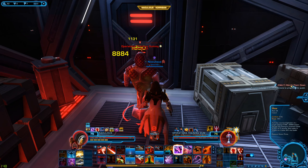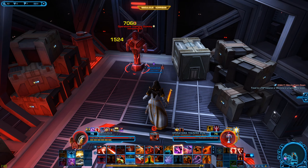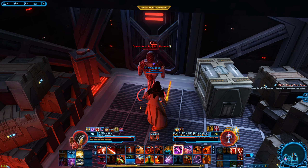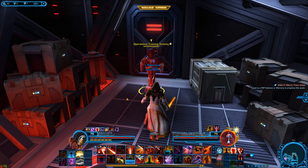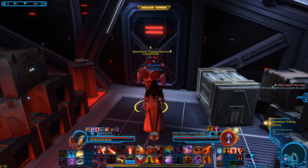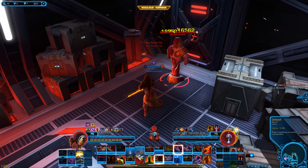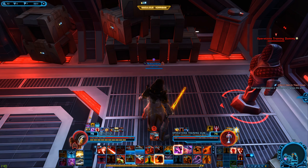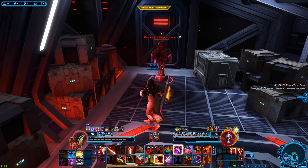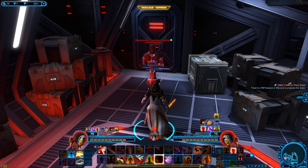There are three bleed stacks and you can spread them with Vengeful Slam. The area of Vengeful Slam, including the target, is what causes the bleeds to stack and spread. For instance, you stack them onto this target and then Vengeful Slam. Someone standing here with the bleeds and someone standing here that does not have the bleeds — the bleeds will now be on both of them. Doing this, you can get a ridiculously high amount of damage very easily on this class.